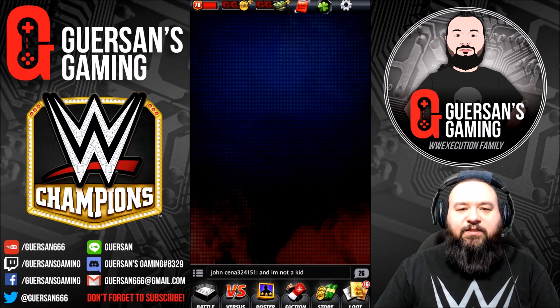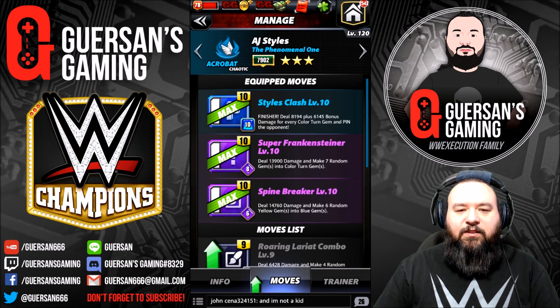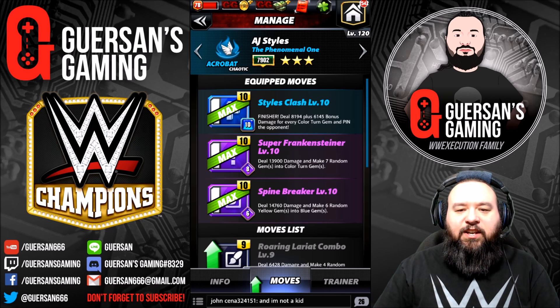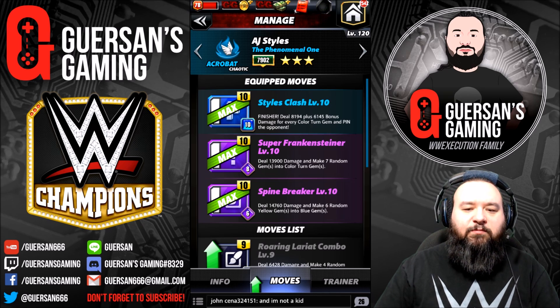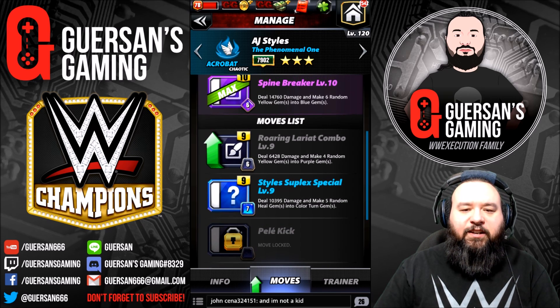If we check AJ, we're going to look at mine since mine is maxed out. The best move set for him is the Style Clash, which deals 8k damage plus 6k bonus damage for every color turn gem and pins the opponent. The Super Frankensteiner deals 14k damage and makes 7 random gems into color turn gems. The Spine Breaker deals 15k damage and makes 6 random yellow gems into blue gems.